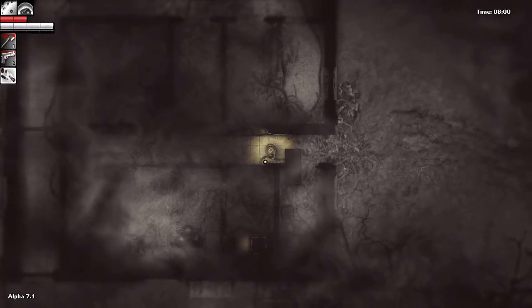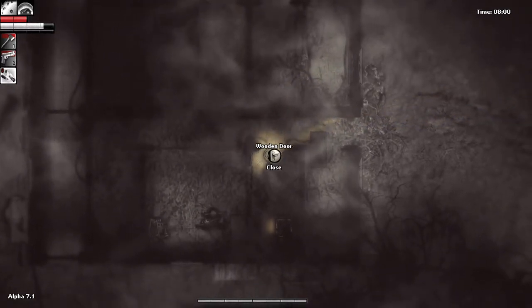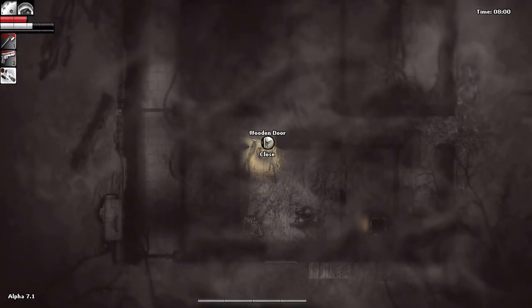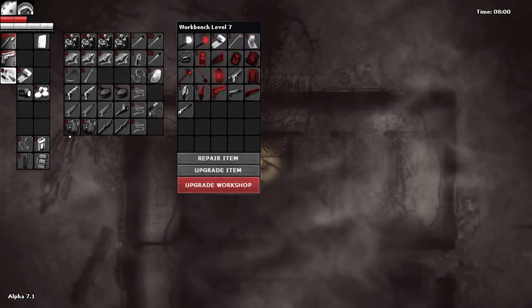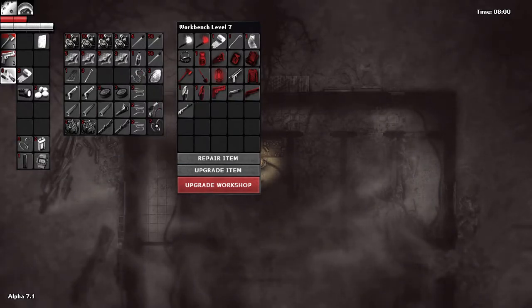I was going to make some lockpicks, but now that I think about it, let me check the recipes for the stuff that I want to make and set aside some ingredients. I am pretty sure that I want to make — yeah, takes two — I do want to make the double barrel shotgun. That is a good thing to make.